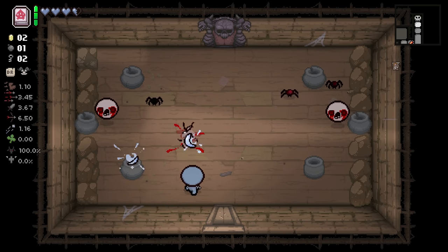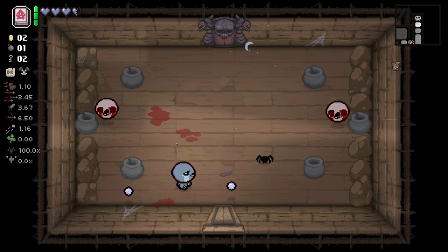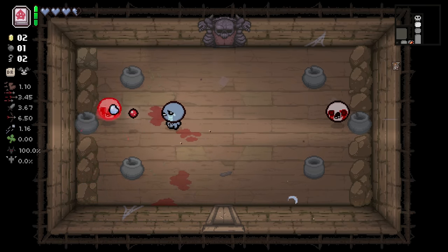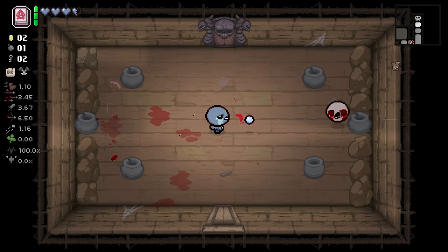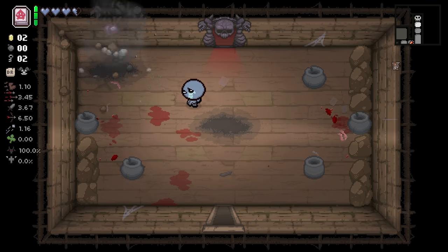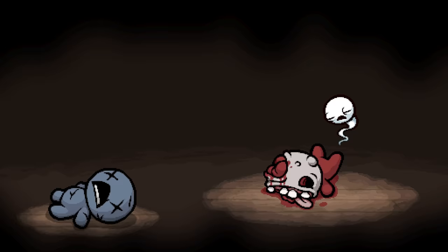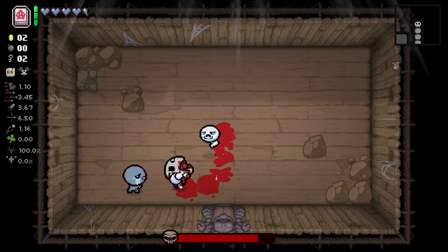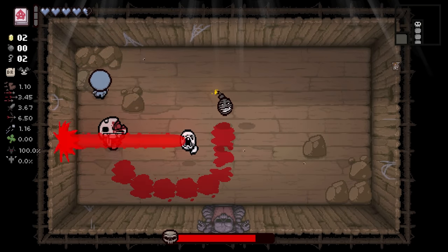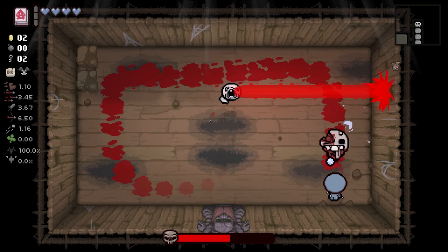Here's our boss. I also think as Blue Baby, you definitely want to roll angel deals. With how good angel deals are now, and with the fact that we don't have to give away essentially all of our HP. Also, there's a Tinted Rock right here. We'll take advantage of that. Let's go fight the boss right away. Why not?